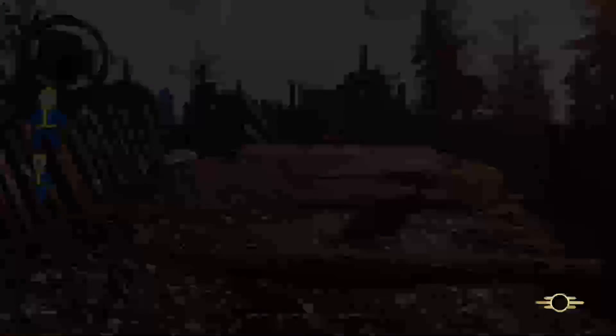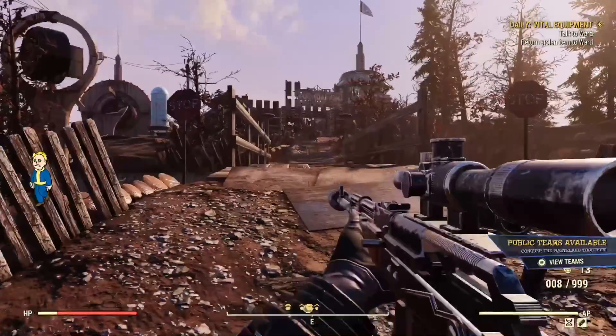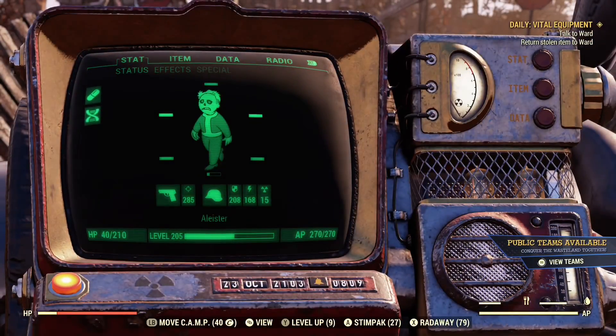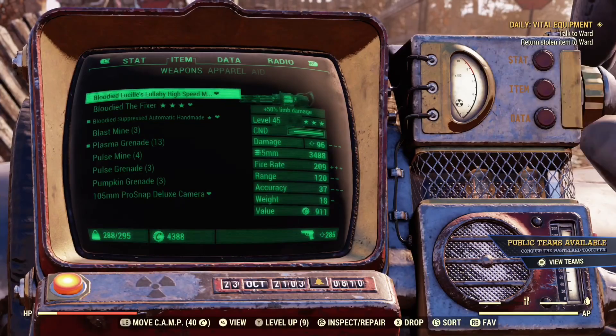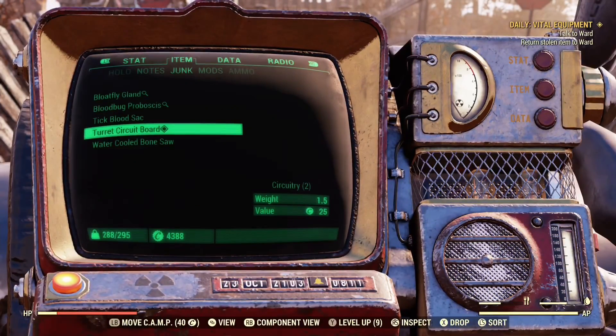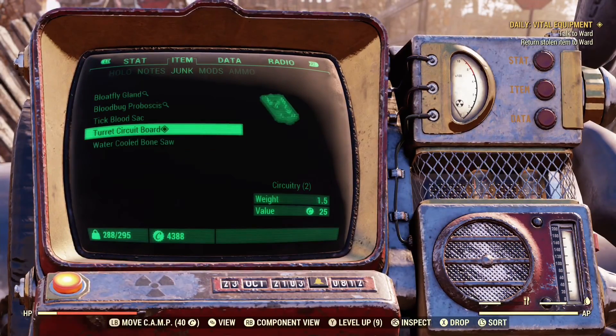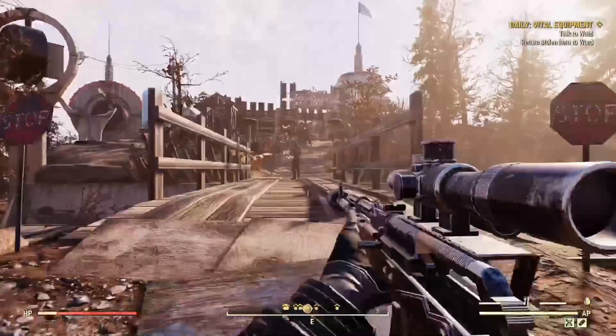Now that you're on a different server, check your pip-boy and you should have a turret circuit board, like I have here. You'll notice I have the turret circuit board and the water-cooled bone saw. You'll know you've done it right if you have the turret circuit board.